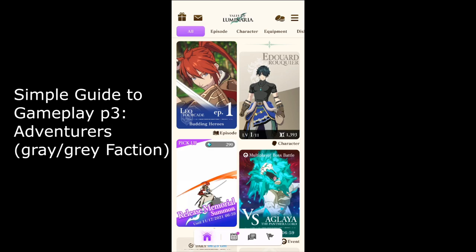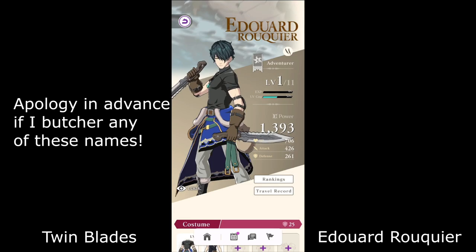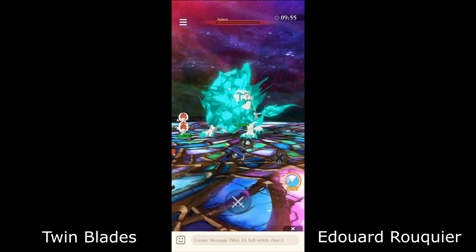What's up guys, it's your boy NitroStorm here. Welcome back to part 3 of my simple character guide. If you haven't seen part 1 and part 2, I'll link them in the description below. We are now going through the 5 adventurers — as you can see from Eduard on your screen — so without further ado, let's get right into it. Up first we have Eduard Rockier.